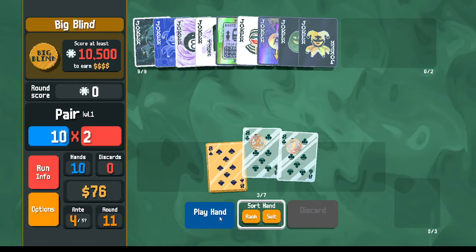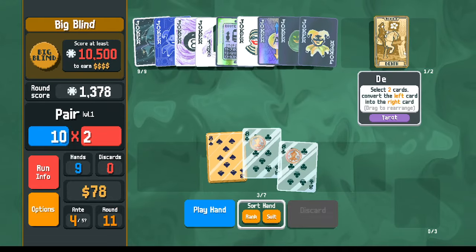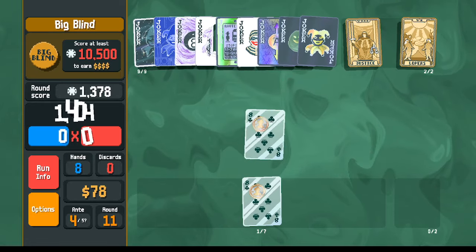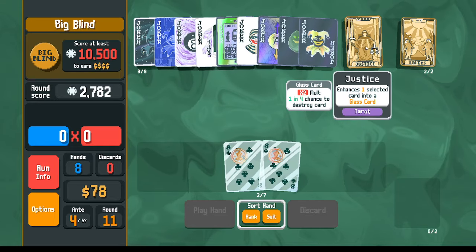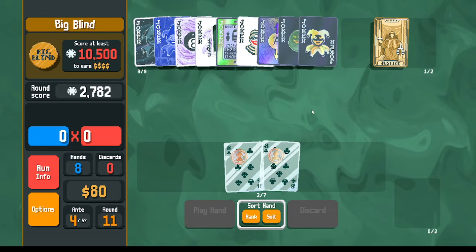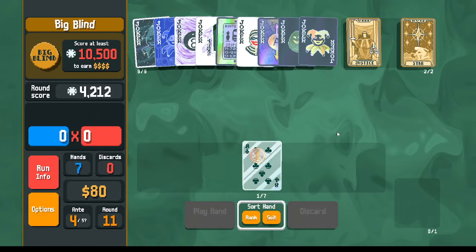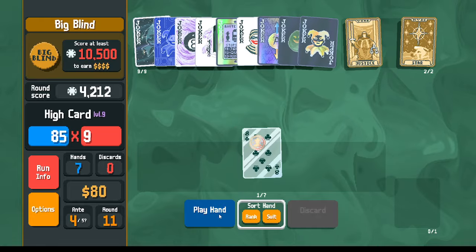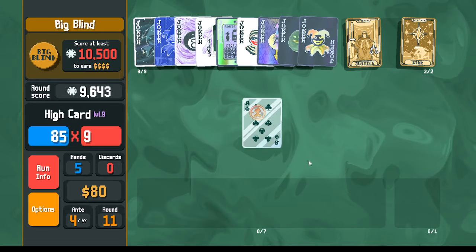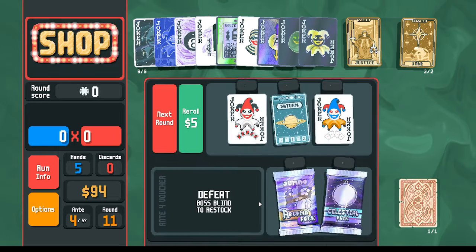Just play these until they break. I can even make an extra one - it breaks. This justice card - my cards are already glass, so I'm actually going to hold onto it for later. I'll tell you why later. For now, to finish up here, we play this eight, and this eight again.